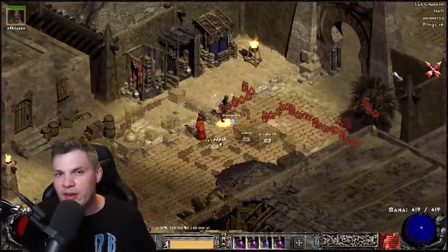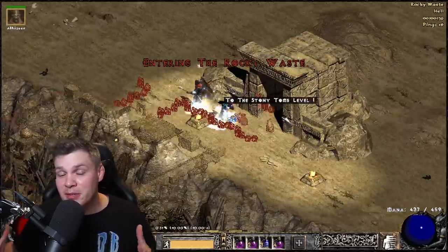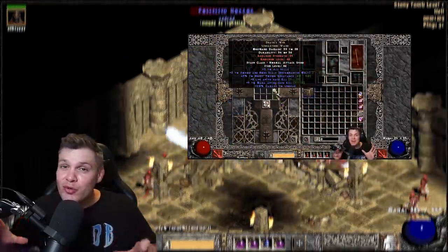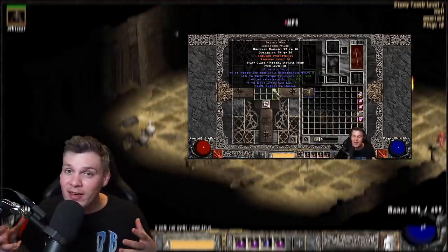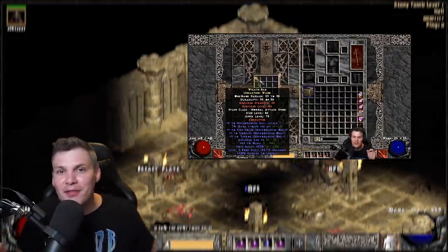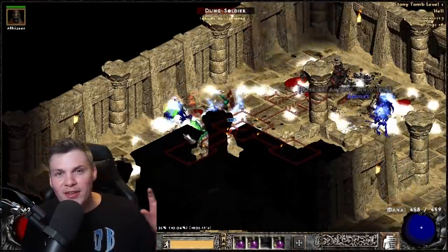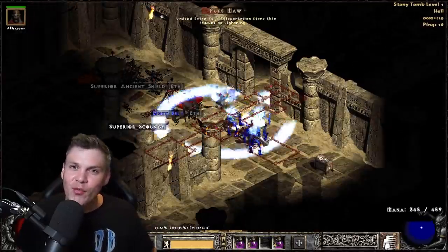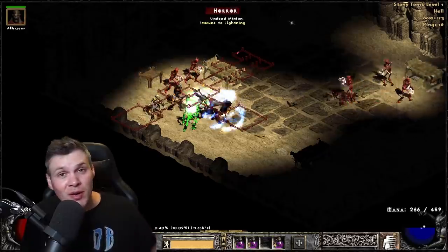I've reached a point in the progression of my Project Diablo 2 Holy Grail where I need to start corrupting some items to move my characters forward and make them stronger. I attempted this in a previous community-based video where everyone donated their best items for some hilarious content. Unfortunately I bricked a lot of very GG items, so I want to turn the page on the title of 'Dabrickski' and improve some of my best single-player items found in the last two months.